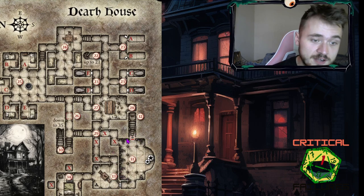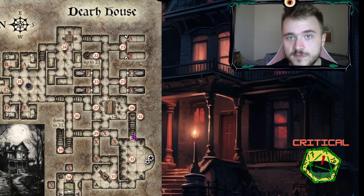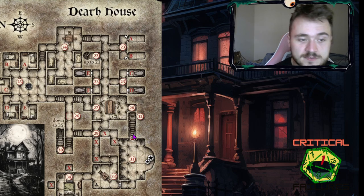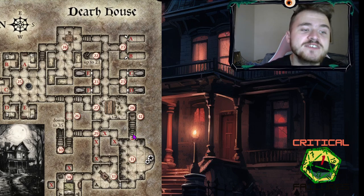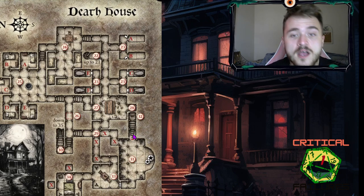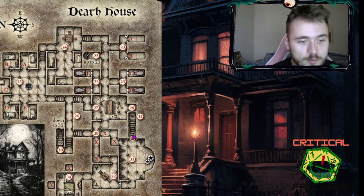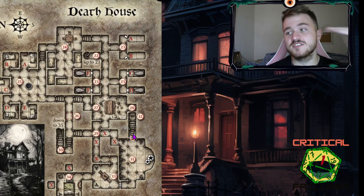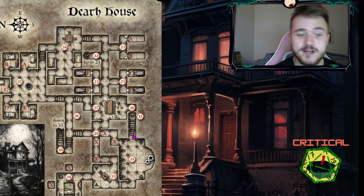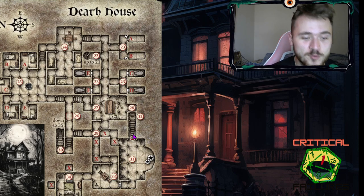There is a secret passage here that ascends all the way up to the first floor of the house. I would not hint for them to find it, but with a good investigation check or passive perception, they can. This is super important because without it, they'd have to ascend all the way to the attic and back down to escape. This is a shortcut that could save them from dying on those upper layers — but don't give them the easy way out. Make them work for it.